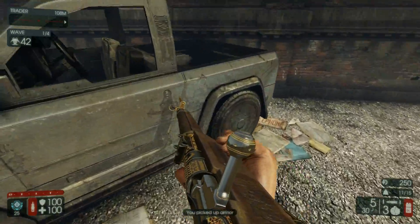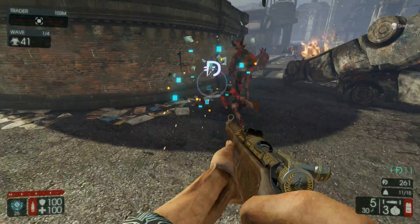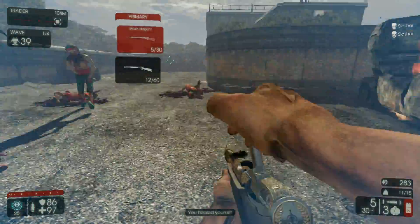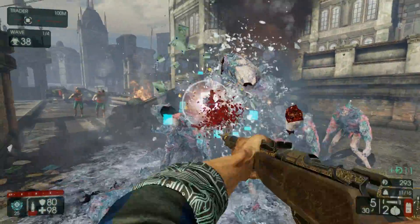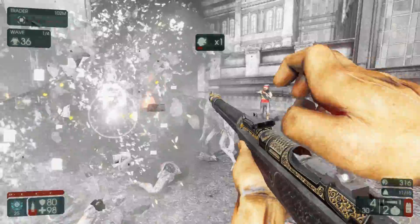And without further ado, let's see what the Mosin Nagant is actually all about. Is this weapon pay-to-win? It's not exactly pay-to-win, but it definitely is pay-to-have a little bit more fun in the game. Look at this - you can just poke them and they're just dead. That's why I love this thing.